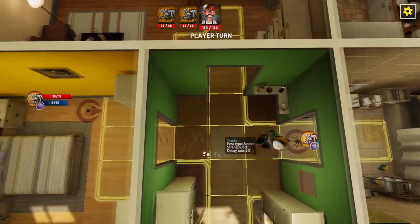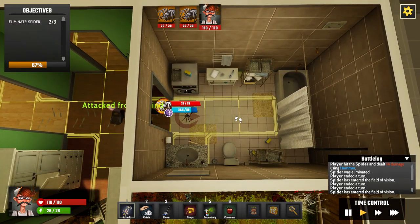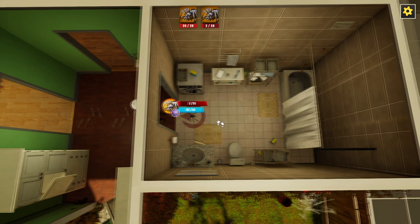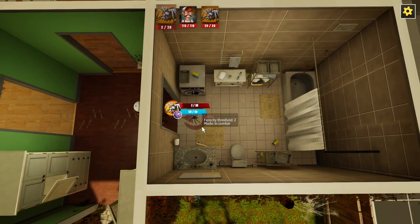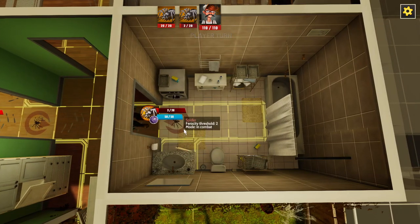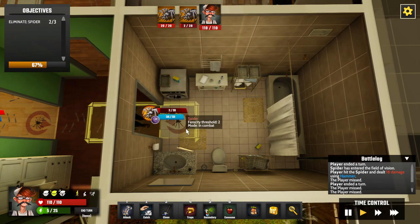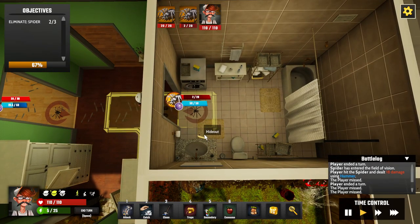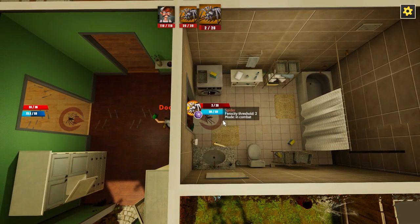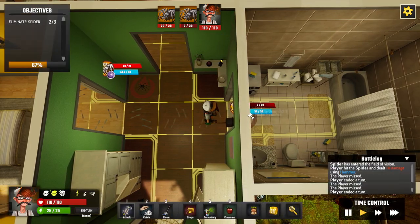We only need to kill three of them. We swing at the trapped one — and miss. We let it take its go. We try squishing it again; accuracy isn't great right now. It tries to attack but I dodge. We chase it down and finally land the hit.